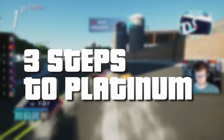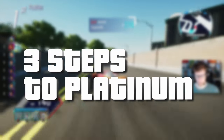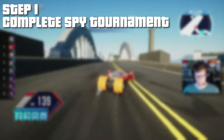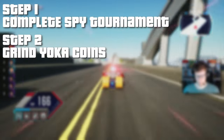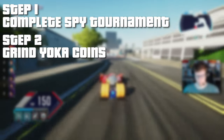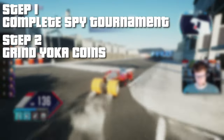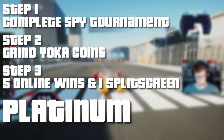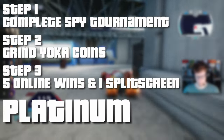I'm going to be taking this in 3 steps. Step 1: the spy tournament — the story, get that done. Then step 2: grind out a few Yoka coins, whatever they're called in this game. And then the final step, step 3 for our Platinum: we need to win 5 online races and 1 race in split screen.